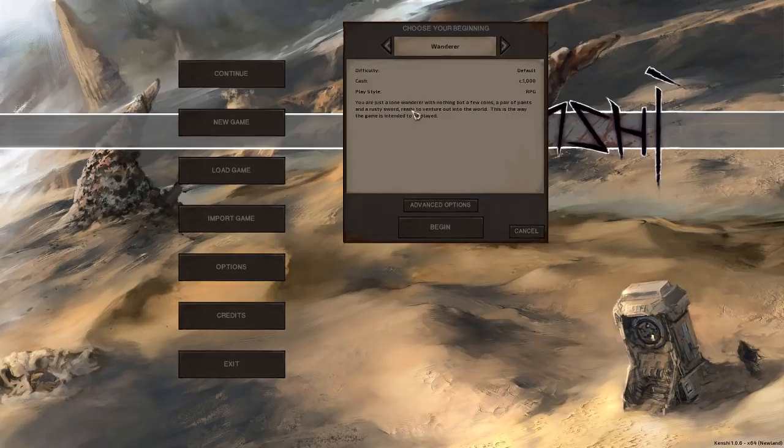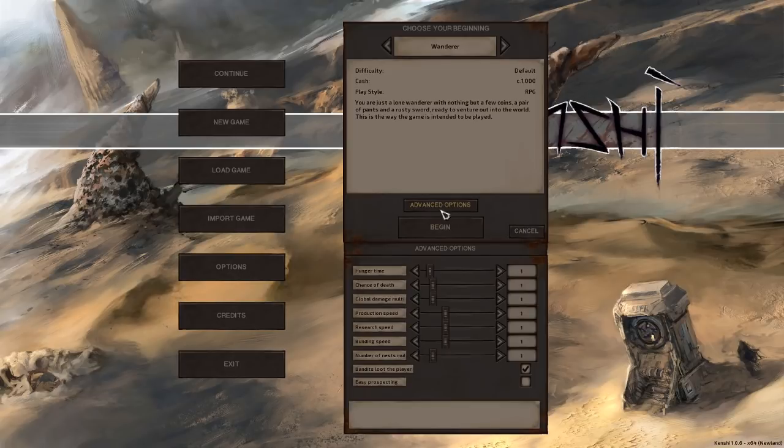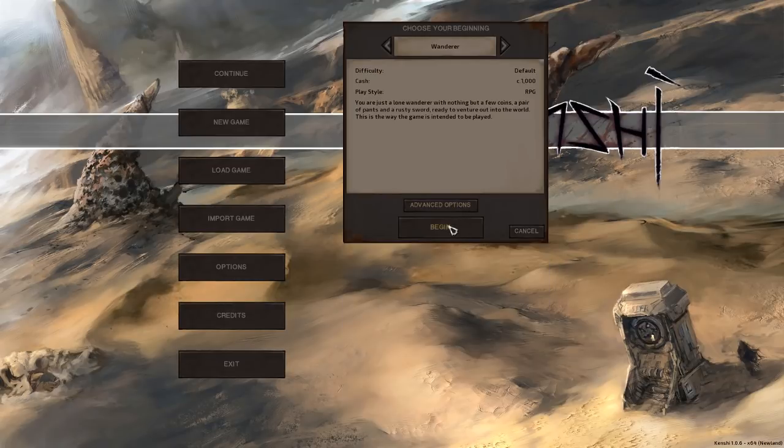We're going to start a new game. You'll notice you can choose different beginnings — pause the video and read through each if you want; they're all pretty interesting. But don't feel locked into a certain playstyle based on your choice. Some of these are easier, but I'd generally recommend starting with the Wanderer start. This is the typical standard start — you only control one character, which is great for understanding the basics and your limitations. There are also advanced options that change various multipliers, but we'll leave those at default for now.